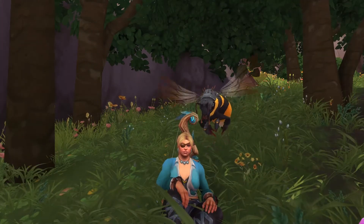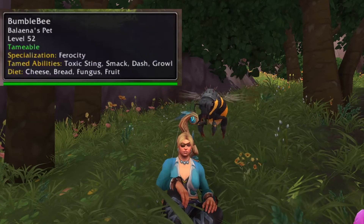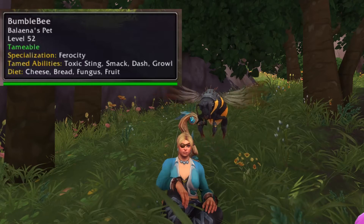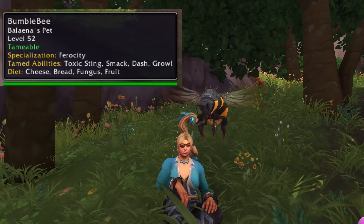It seemed fitting to name my bee Bumblebee, so let's take a look at their abilities. They are a ferocity specialization. Their tamed abilities are toxic sting, smack, dash, and growl, and their diet is cheese, bread, fungus, and fruit.